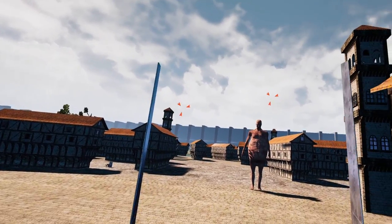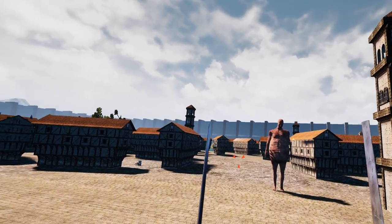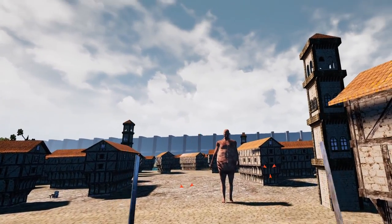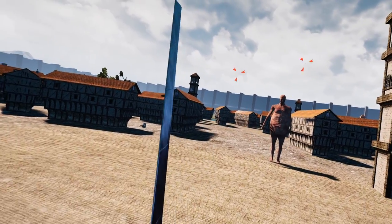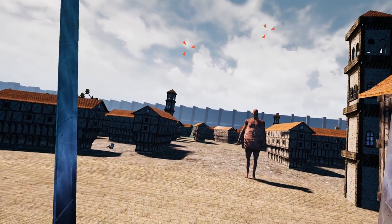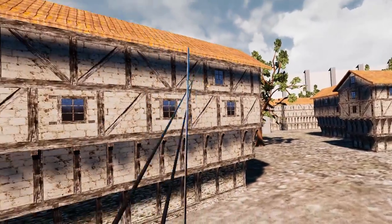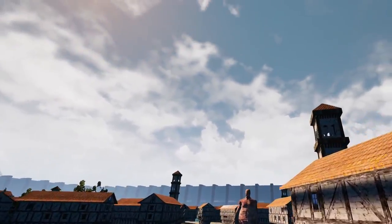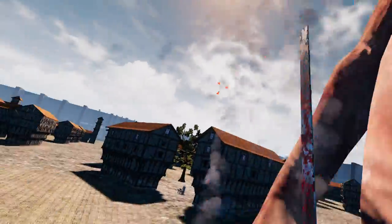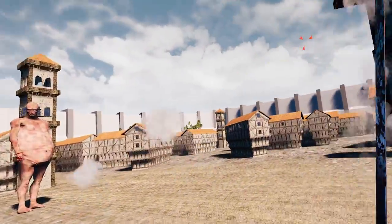If grabbed out of the air, a titan will try to eat you right away and there's not much you can do. However, if they don't immediately eat you, the best time to sword throw is when they're moving you downward — on that downward animation, that is the best time to throw your blade to get free.